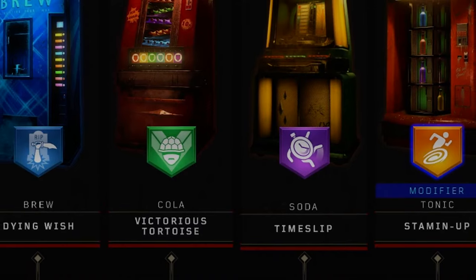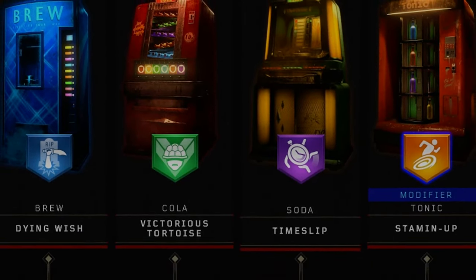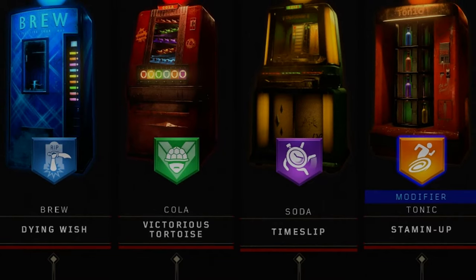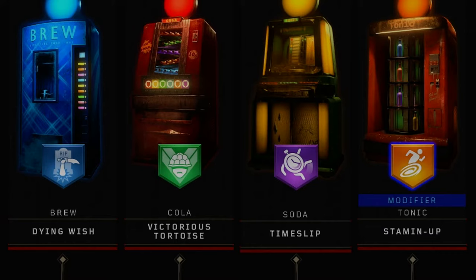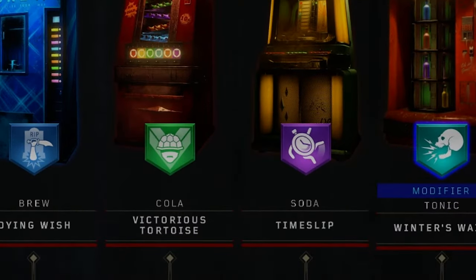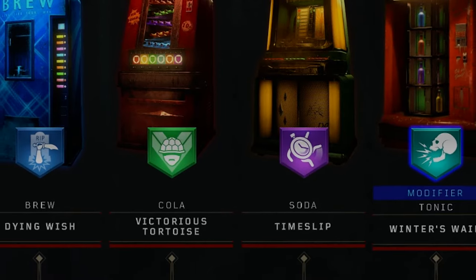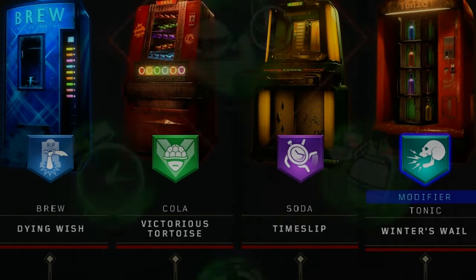For your perks there's actually a couple things you could run here. You want to run Dying Wish and Victorious Tortoise for sure, and in your soda you could either run Stamina Up, Time Slip, or Winter's Whale, and in your modifier slot you could either run Stamina Up or Winter's Whale. If you want the biggest advantage possible, I would recommend putting Time Slip in your soda and Winter's Whale in your modifier, but you can do any of those combinations and you'll be fine.